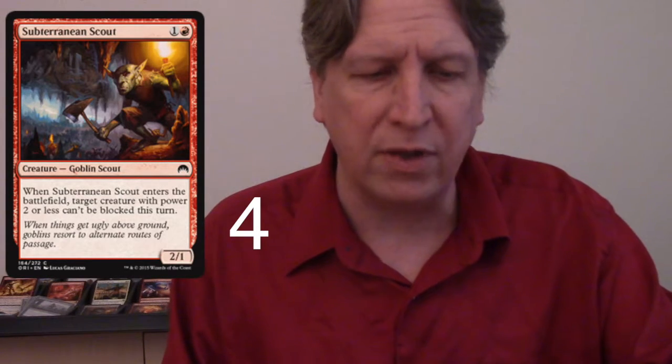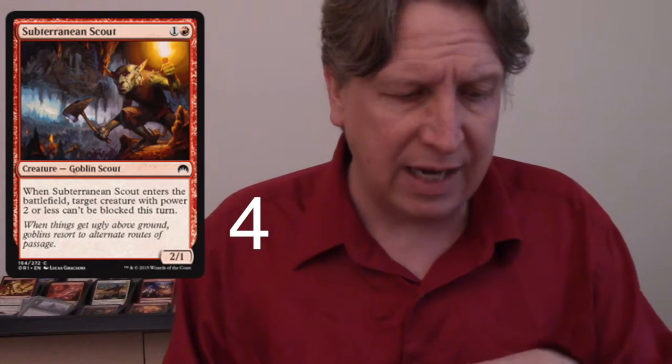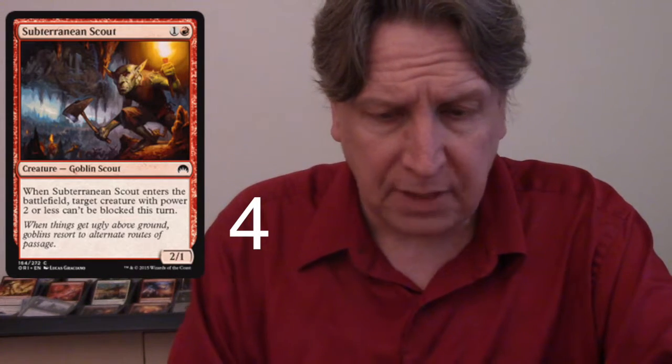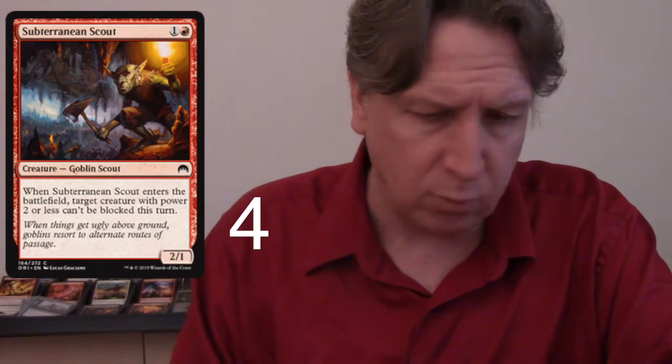Subterranean Scout works really well with Goblin Piledriver. When it enters the battlefield, target creature with power two or less can't be blocked. You name Goblin Piledriver, because it doesn't receive its power bonus until the attack phase. So play Goblin Piledriver first, then next turn play Subterranean Scout to make it unblockable — when it swings in, all the other goblins give it bonuses for massive damage. We're running four.